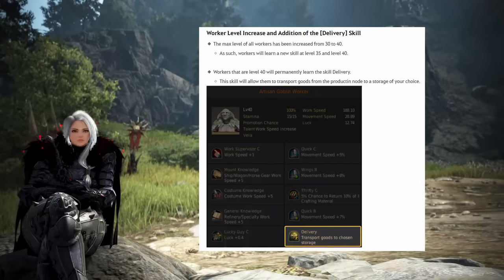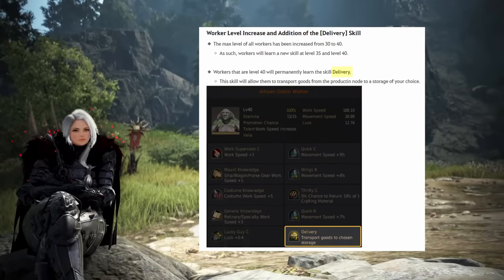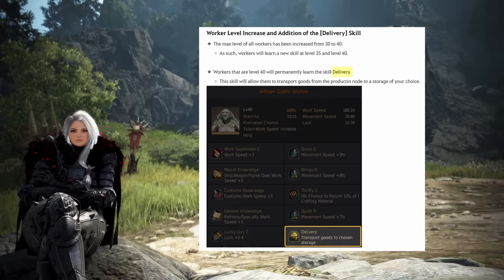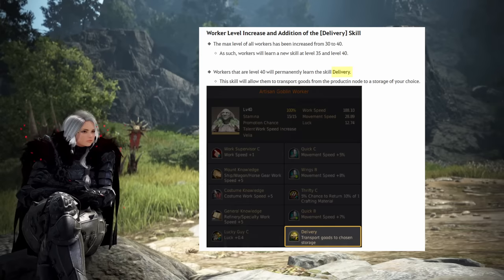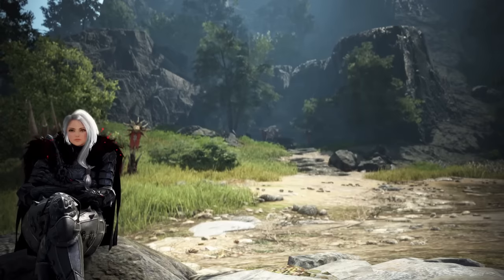By the way, they changed the max level, and for artisans it's now level 40, at which point they will get a special skill where they can deposit the node materials into any town of your choosing. That's an amazing skill and really reduces the amount of time you have to spend managing your materials.